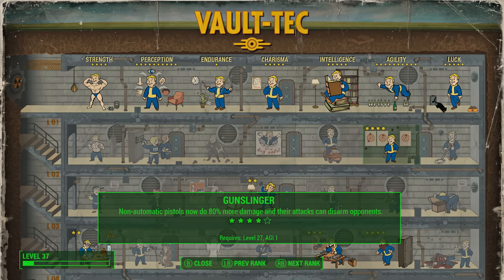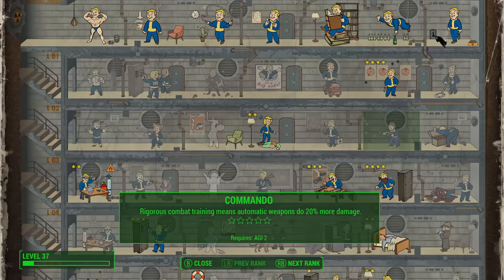I've got Gunslinger, which is up to rank 4 — that's plus 80% pistol damage. I've got the Deliverer pistol, which you get from the very early Railroad quest line — I think it's the very first Railroad quest. That's important because it gives you a decreased VATS action point cost. There are other pistols with that ability, but the Deliverer is a very powerful pistol, so I'm using that.